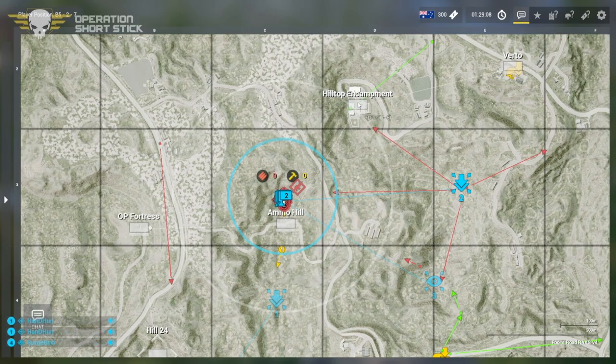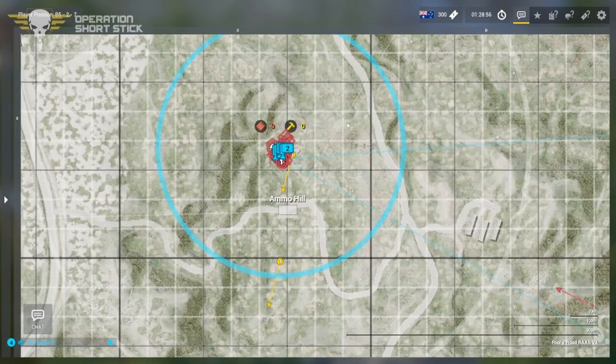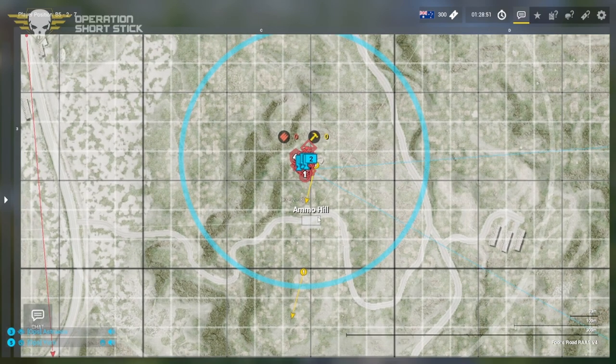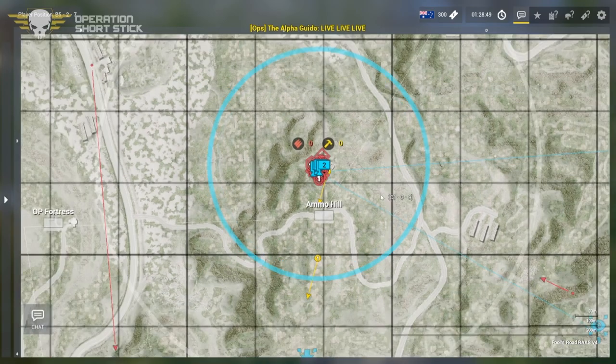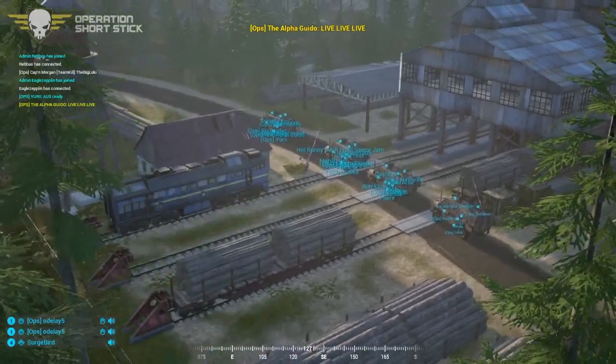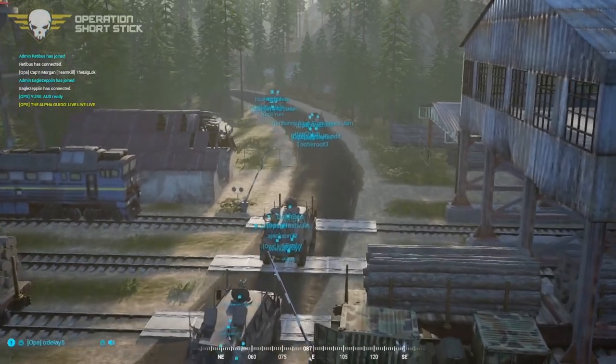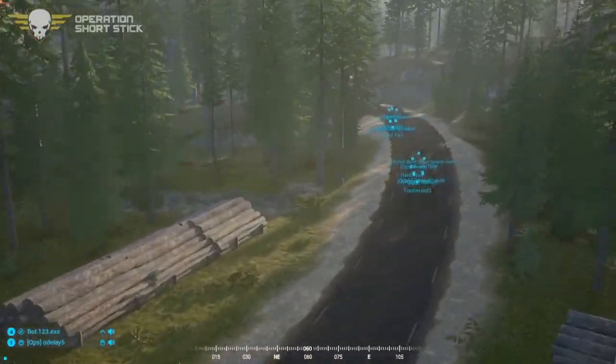Aussie plan involves approaching from three directions after the ambush: hilltop, straight to ammo hill through the forest, low ground by the logging camp, and probably through the straw. Russia will be on ammo hill — if you know Fool's Road you know they won't just sit in the fortification. Round one of Short Stick is live — vehicles rolling out!